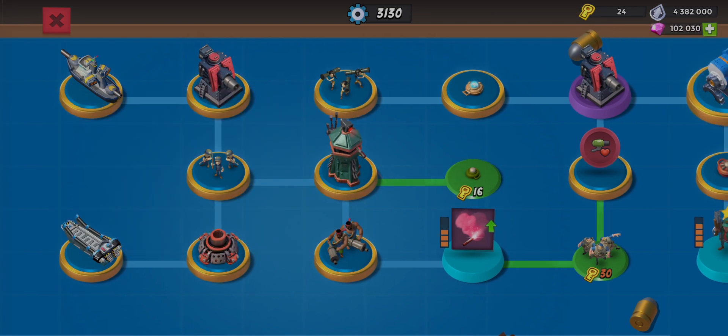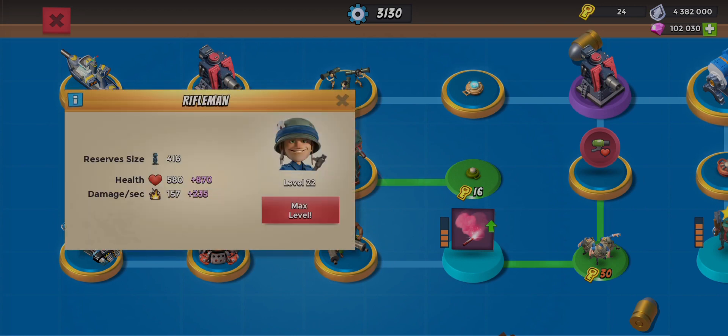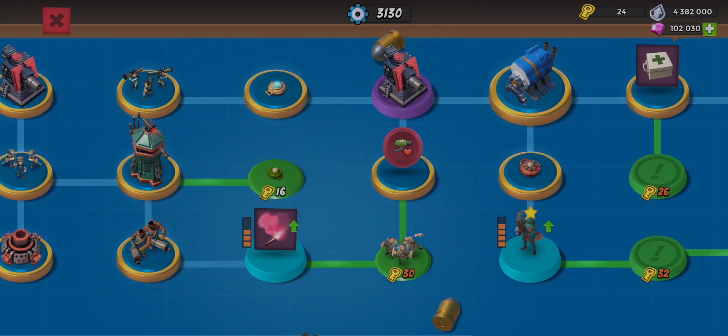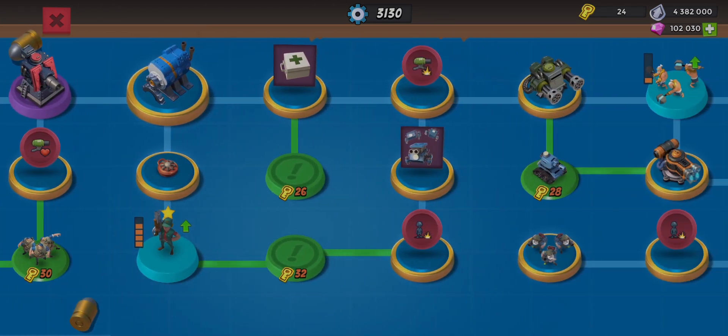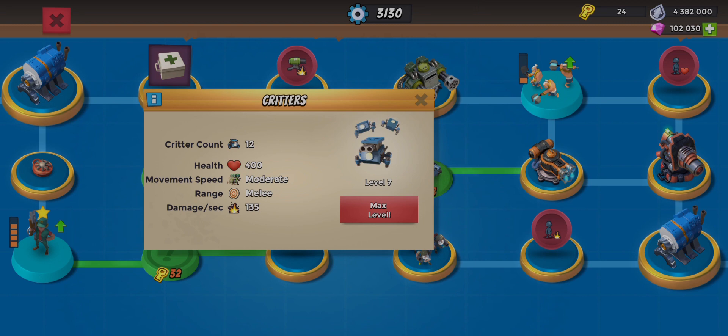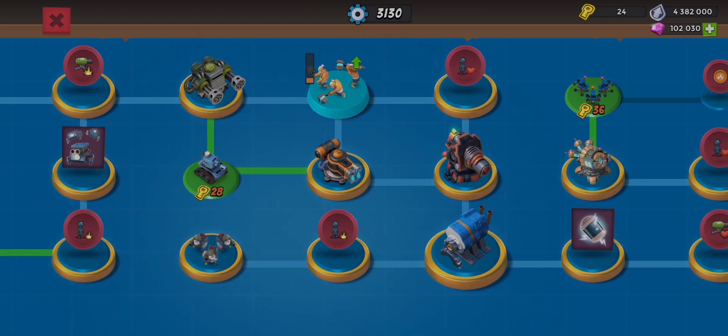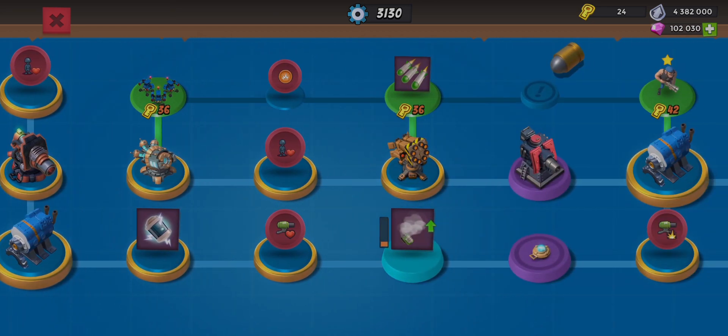I've maxed out the riflemen because we use Kavan and he sometimes brings back riflemen, so it would be nice to have them maxed out. We've also maxed out the critters — we put out critters quite a lot every single attack, so it's going to be nice to have 12 critters coming out instead of like four. We also maxed out Kavan there.